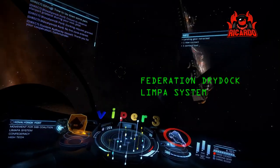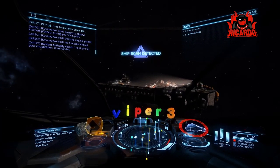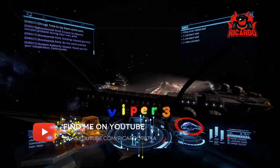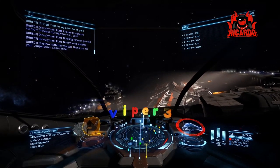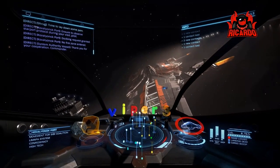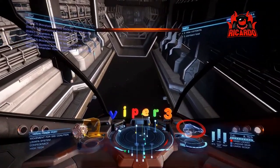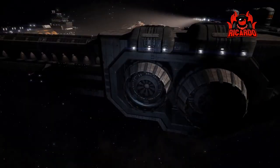So I'm now in the Limpa system on approach to a Federation drydock. I've switched out into a Viper Mark III — it's a little bit more maneuverable than the bigger ships I tend to fly around in, and I've left my ASP, the Inquisitive Badger, elsewhere, parked at the closest space station. There's a Coralus knocking around and here we can see a Federation capital ship in drydock, much like we saw with the Imperial ships in the Imperial drydock.